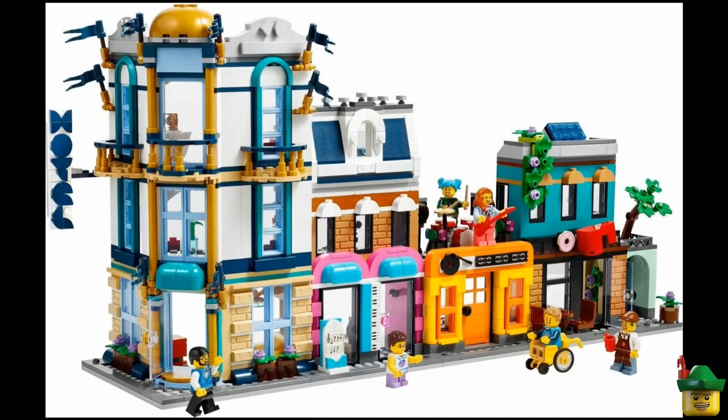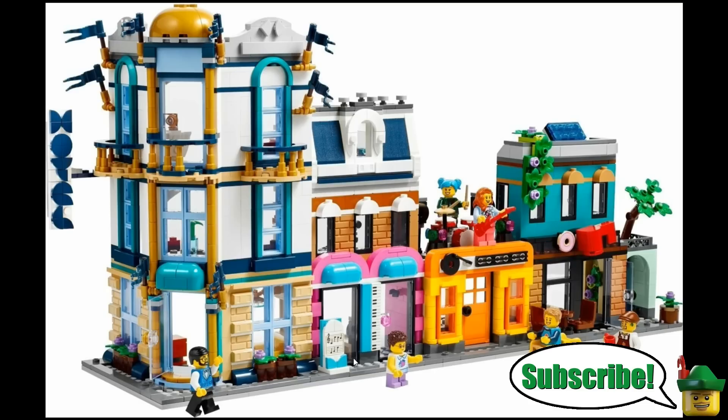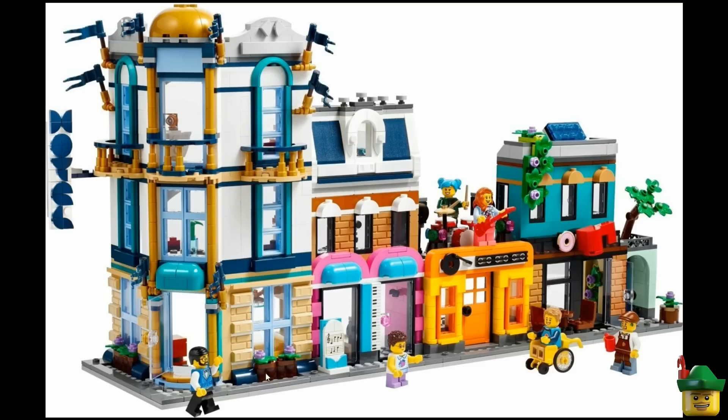First up is Creator set 31141 Main Street. This is a pretty large set, following along the same lines as the Friends one from last winter, with lots of different buildings to bulk out your city. The main feature — the hotel on the corner — has a very good colour scheme with interesting build techniques like 1x2x2 windows on their sides, dark turquoise wheel arches, and a dome on top. It does look very shallow though, only about four to six studs deep, and I'd really like to see a picture of the back to decide whether it's good value.